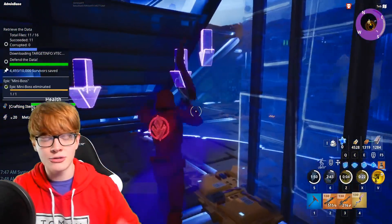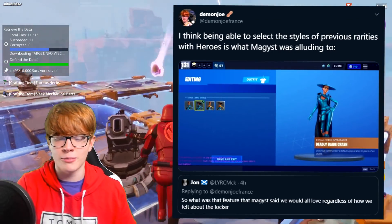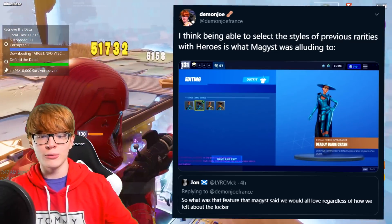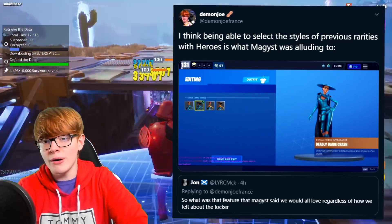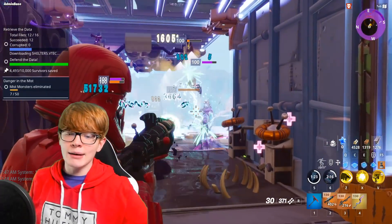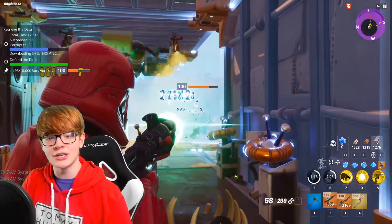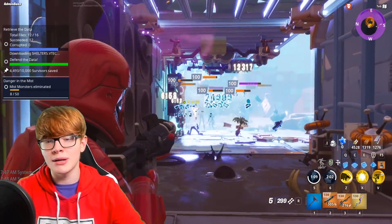I got a tweet from my friend John asking about a feature Magis said we'd all love regardless of how we felt about the locker. I think what Magis was alluding to is being able to select the styles of previous rarities with heroes. For Save the World heroes specifically — not skins — you can actually select any rarity and any style for them if they're available. This is a good option for those of you who might not have skins but want extra customization.